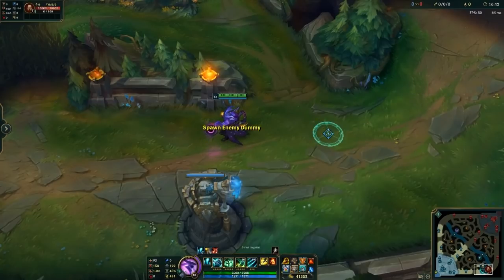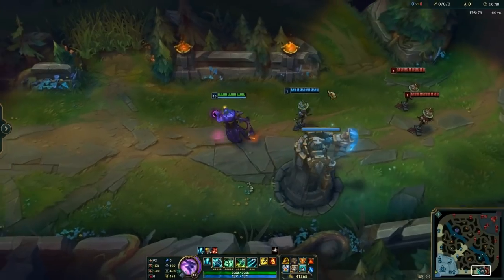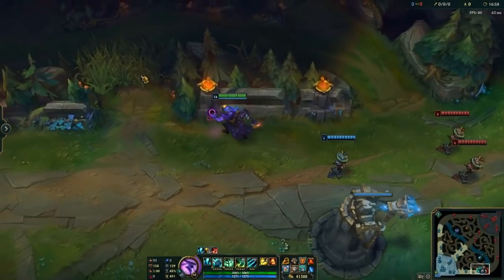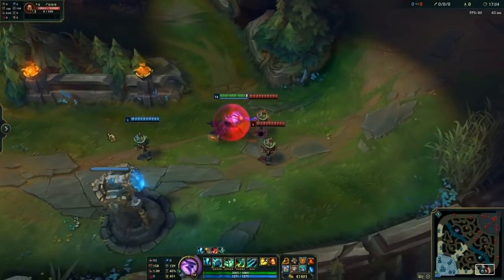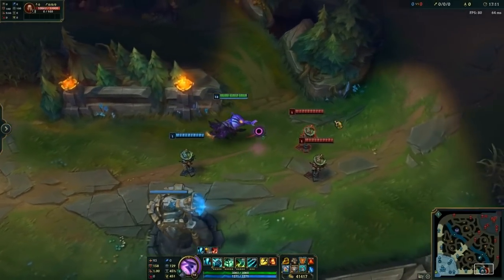Another situation you can use it in: let's say it's a Caitlyn and a Brand or any other bot lane that zones the shit out of you, and this is your low range AD carry — it's a Vayne — and they really want this cannon minion that's right here, but they can't get it because of the zoning pressure. What you're going to do is lantern here, then walk into these guys because your jungler's there. These guys are going to back off, your Vayne's going to get that cannon minion, and your Vayne loves you — you're a god.